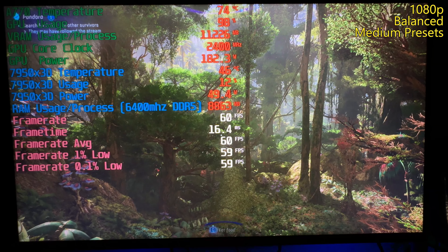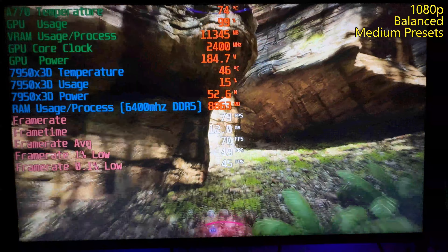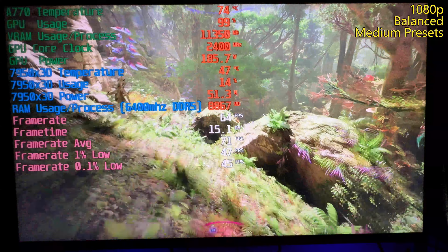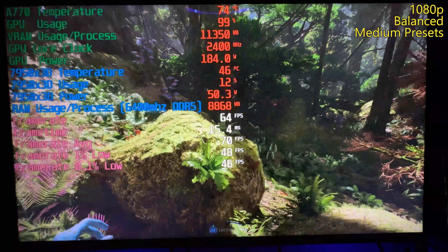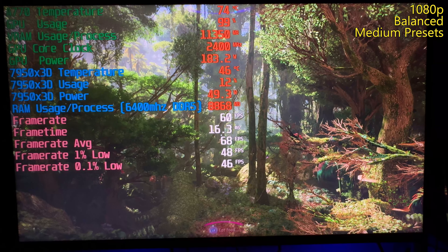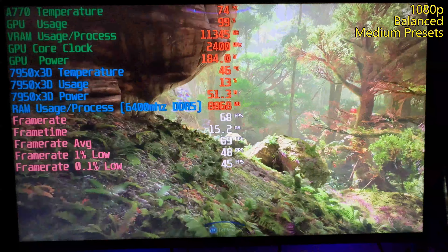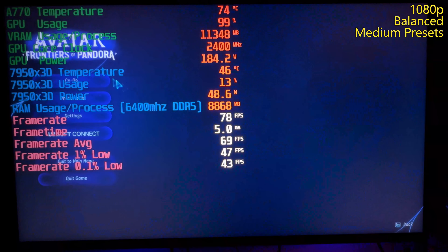1080p with balanced FSR here — and 60 FPS. Intel Arc doesn't scale well at lower resolutions, which is a phenomenon I've been realizing since I first bought one. It actually does much better at higher resolutions. Going from 4K down to 1440p down to 1080p doesn't give you as much benefit as you'd think compared to some other brands. The Intel Arc A770 is actually quite good at 1440p and even 4K with some scaling. When you get down to 1080p, you don't gain as much as you'd think — that's more the realm of the A750.